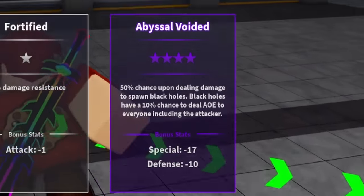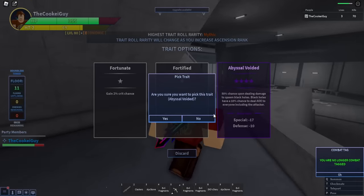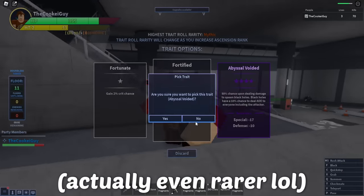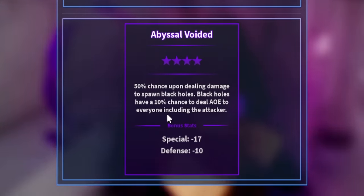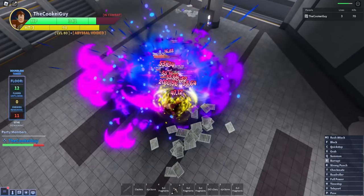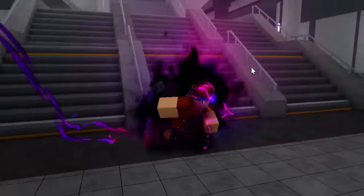No way - Abyss Avoided! If you didn't know, this is like a hex trait. This is literally just as rare as mythic! Why did I get this? I mean, I'll take it. 50% chance to spawn black holes and they have a 10% chance to deal AOE to everyone. Wait, let's try this - that's actually OP! This might be just as good as a mythic.